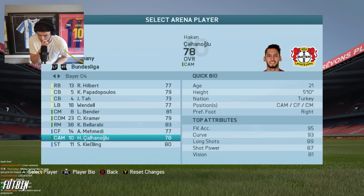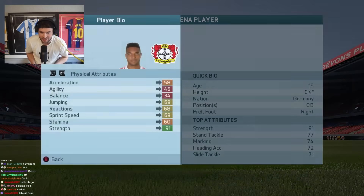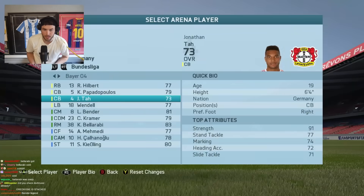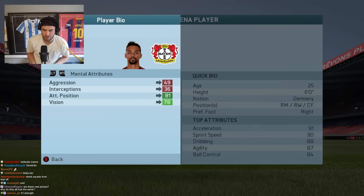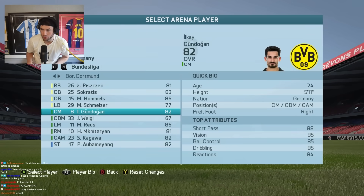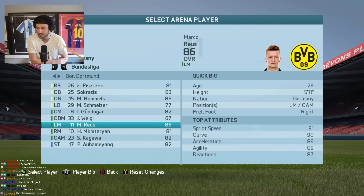Bundesliga - Tah was a 73, and he's only 19 this year - 46 agility, four-star weak foot, that's insane. Bellarabi was crazy on this game - if you had a German team you had this guy, 91 acceleration, he was just him. I want to see Dortmund - oh my god - Gundo 82, Aubameyang, Kagawa, Mkhitaryan, and Reus.